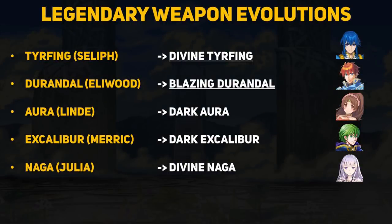As far as I know, the list of legendary weapon evolutions is still the same. I think Seliph and Eliwood both easily get strict upgrades — Divine Tyrfing is so annoying to deal with, and Eliwood gets access to Heavy Blade on his weapon while still being able to run Deathblow as his A skill. Linde, Merric, and Julia all get access to cool new weapons, but I wouldn't say they're all strict upgrades. Aura lets Linde be a pseudo-healer, and Dark Aura has a completely different effect altogether. Merric trades effectiveness against flyers for a Wo Dao effect, and Julia trades her small defensive boost for the ability to nullify enemy bonuses — which is probably better. Remember, you need divine dew to get these evolutions, so start gathering materials if any of these legendary upgrades interest you.